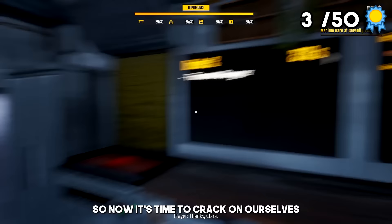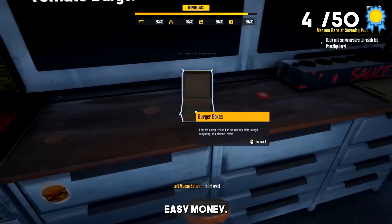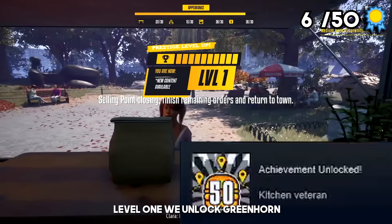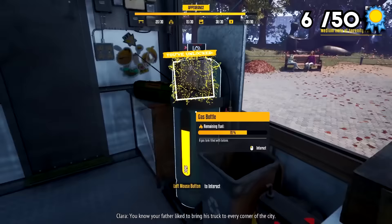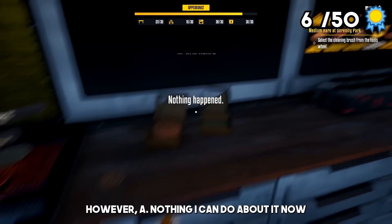Now it's time to crack on ourselves and serve the hungry horde that no doubt will appear. By serving another tomato burger at lightning speed, we also unlock our next achievement, Easy Money. We carry on serving the finest burgers that money can buy, and the day soon comes to a close. When it does, more achievements — for prestiging to level 1 we unlock Greenhorn. We also unlocked Kitchen Veteran, which I know was a bug, as for this achievement we need to cook at selling spots 50 different times, which we obviously haven't done. However, nothing I can do about it now, and we would have unlocked it anyway, so I'm not too fussed, although it is a bit odd.